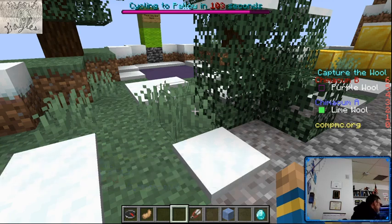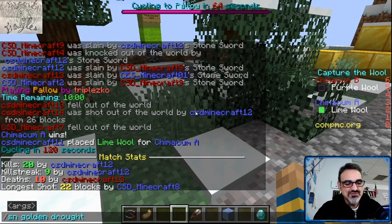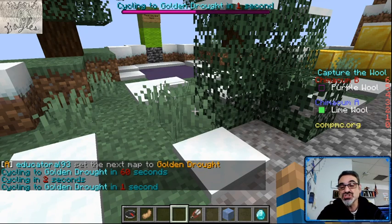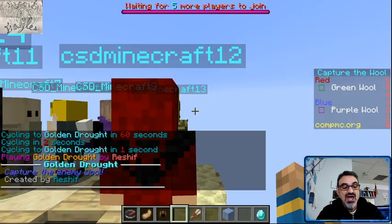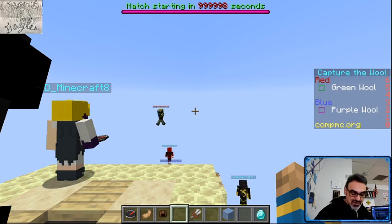Chimicum A has taken the first match. It's best two out of three, so Chimicum B you're still in it. Chimicum B, you're the away team, so you get to pick the second map. Aiden chose Golden Drought — you got it! So they chose Golden Drought for their second map. As coach and the person in charge of the map, I might do something crazy for the third map. There's a brand new map and if we play that one, oh boy will that be exciting.